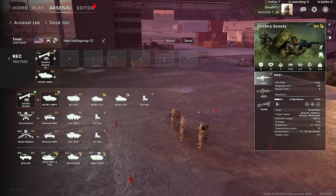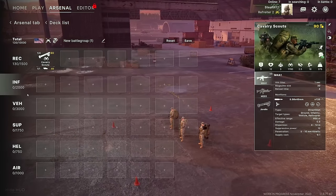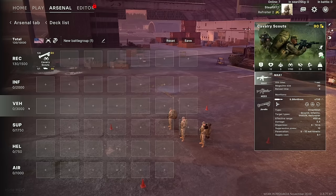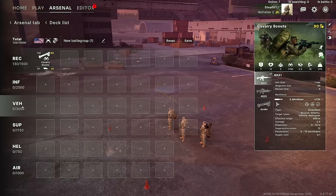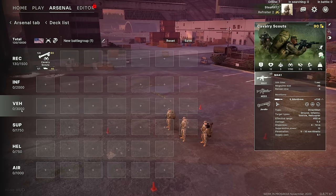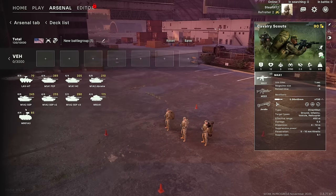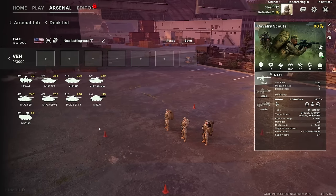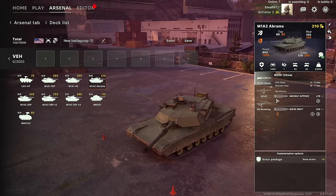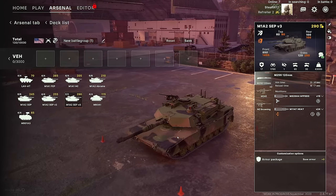The next question is: where do you start? Start at the overview of all your units. What category has the most points available to you — where can you spend most? In this particular specialization, the USMC Armored, you get a lot of potential points in vehicles. That doesn't always mean this battle group focuses around tanks, because tanks can add up in price very, very quickly.